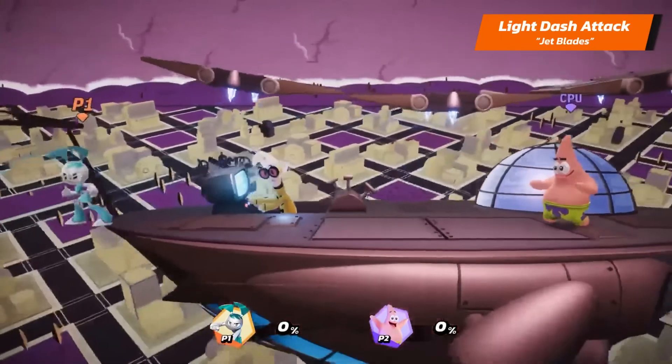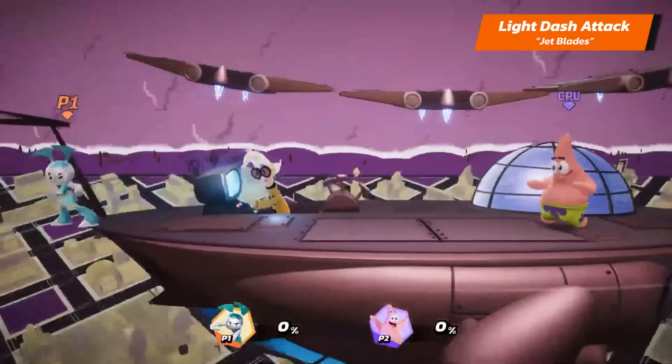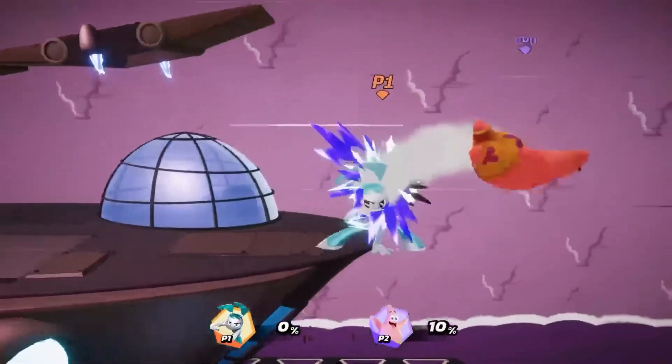Jenny's light dash attack is Jet Blades — she rushes forward and spins around, dealing damage.